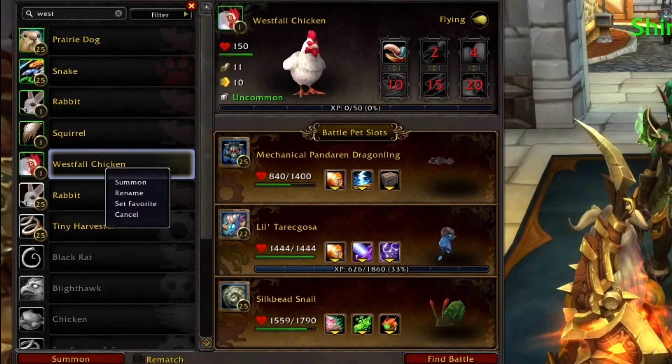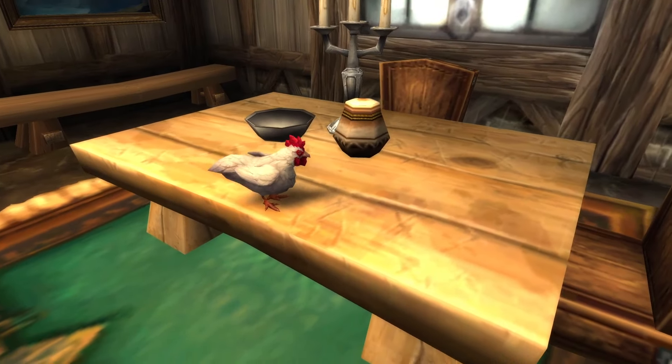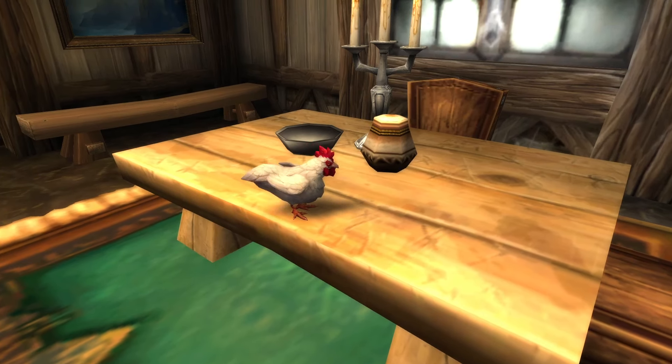Coming into the Auction House, you are not going to find the Westfall Chicken for sale, and the reason is that this chicken cannot be put into a cage. This chicken might be for sale on the Black Market Auction House, but the prices for those are insane. Maybe you do have the funds — it's your gold, you do with it as you will.